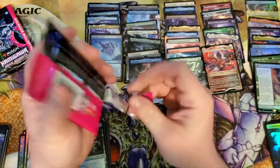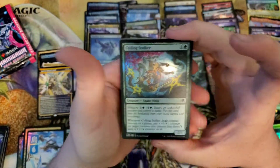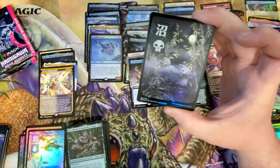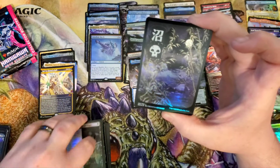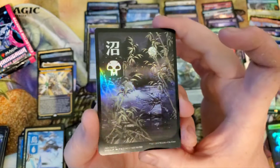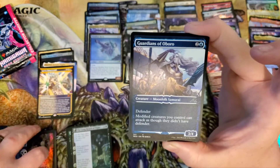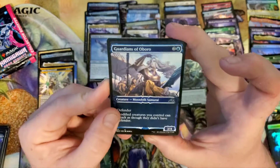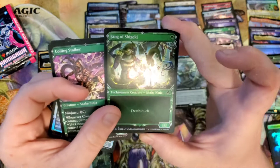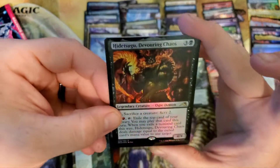Has anyone else noticed throughout these openings that have been out on YouTube and everywhere else that this is definitely a seeded Mythics set, right? Seeded rares even. Man, that is looking good in foil. Obviously the Neon cards are rare — they're colored by rarity and stuff. But I've noticed that a lot more Jegantha Taxiuses are being pulled in the Phyrexian text as opposed to Tameo.